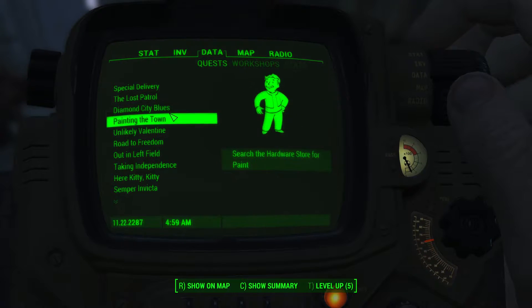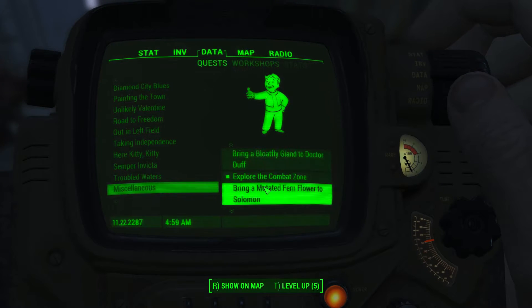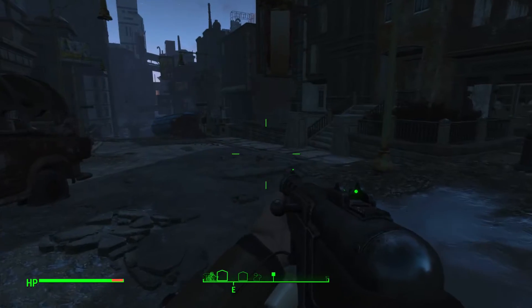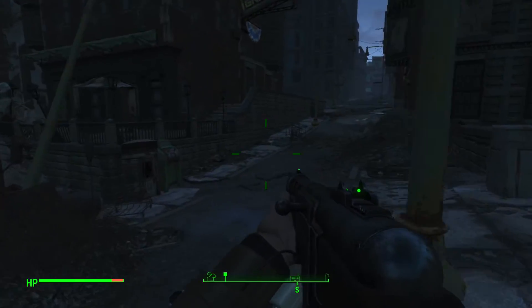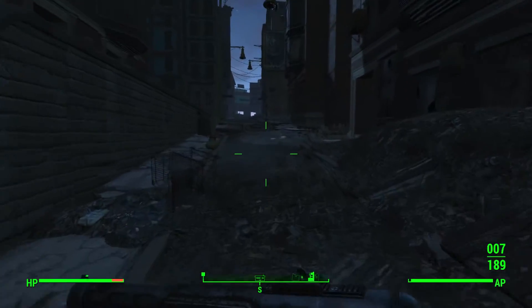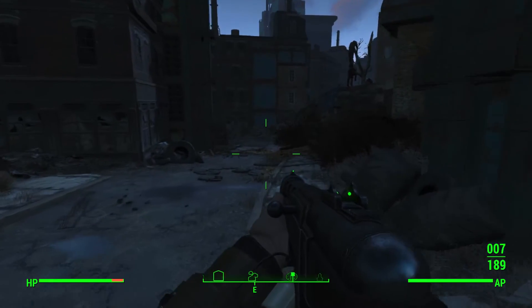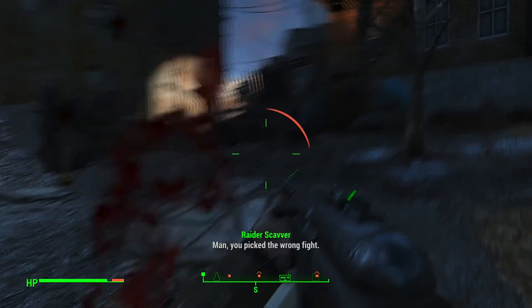I'm going to make the combat zone quest my current highlighted quest so I don't get confused with the others. Actually, let's not be stupid — we're going to walk past it, but it's going to get us in trouble. Let's just go straight to Preston if we can. I heard somebody — whoa, there's a turret. I'll try to avoid it, and I'll save more frequently in these dangerous areas.